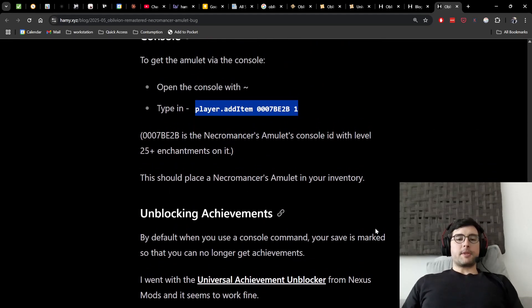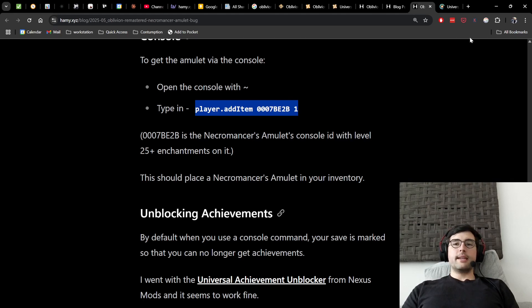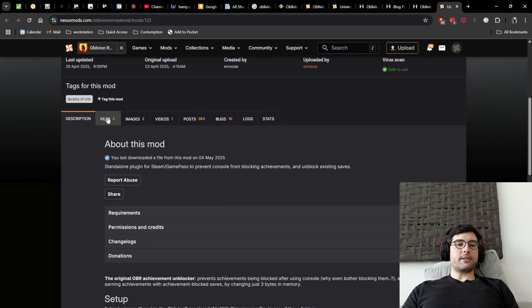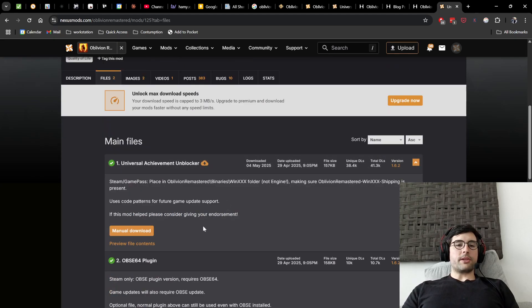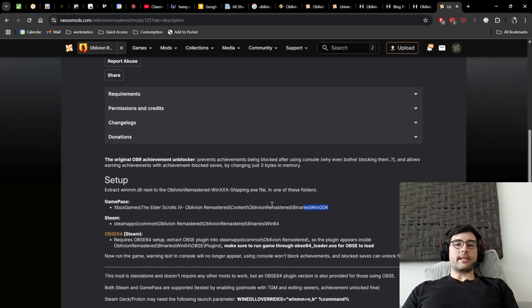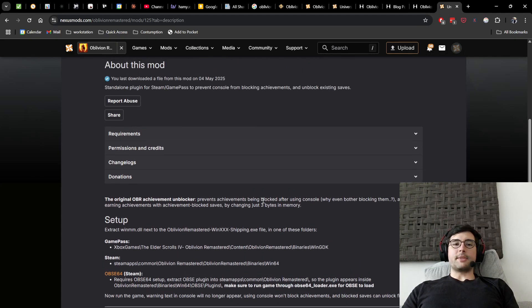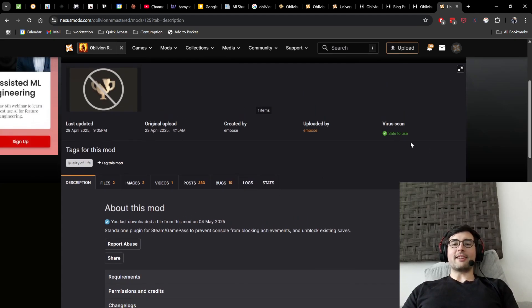There is a problem though: by default, when you use a console command, your save is marked so you can no longer earn achievements — that's to prevent cheating. But there's a pretty easy way around this: use the Universal Achievement Unblocker from Nexus Mods, which I've been using and it seems to work fine. Go to the mod page and download one of the files — I chose the Universal Achievement Unblocker. The first page has instructions: if you're on Game Pass, which is how I'm playing, you put it in one folder; if you're on Steam, you put it in a different folder. You can see where I placed mine, and my achievements are unblocked. This is a well-regarded mod, and it's also passed a virus scan.